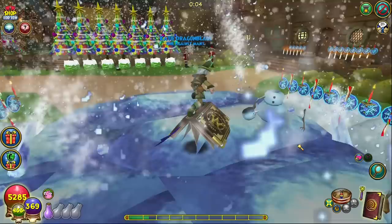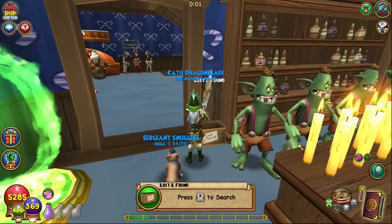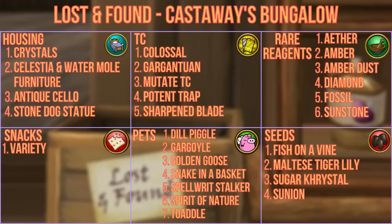The lost and found is in the castaways bungalow. Head down the ramp and to the right into the main building; once inside, you should see a bar directly in front of you with the lost and found tucked between the bar and an open doorway. Rewards include housing items like crystals, celestia and watermull themed furniture, the antique cello, and stone dog statue. You can also get TCs like colossal, gargantuan, mutates, potent trap, and sharpened blade, as well as reagents like ether, amber, amber dust, diamond, fossil, and sunstone. There are also a variety of snacks and pets like the dill piggle, gargoyle, golden goose, snake in a basket, spell red stalker, spirit of nature, and total, plus seeds like fish on a vine, maltese tiger lily, sugar crystal, and sunyon.